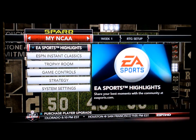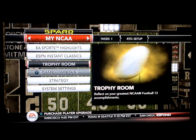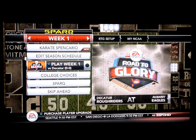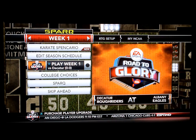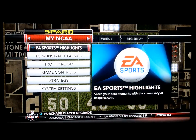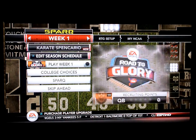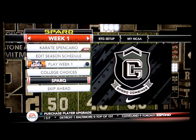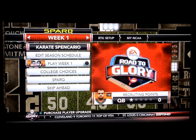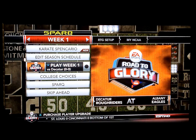Here are your highlights - of course you haven't played anything yet. Your classics, the close games you've played, trophy room where you get all your trophies, the control strategy, system settings and all that. So that's pretty much everything. On the top you can just scroll through and find what we've been looking at here - that's pretty much around the menu. We're going to show you gameplay from our first game versus Decatur next video. Peace out.